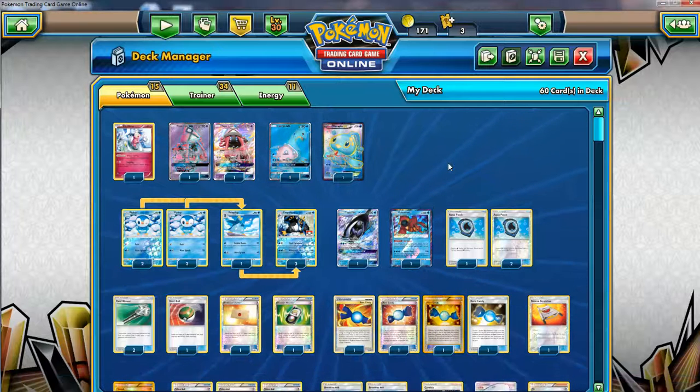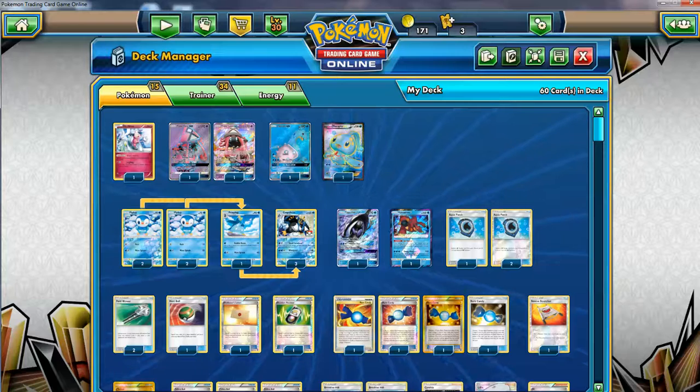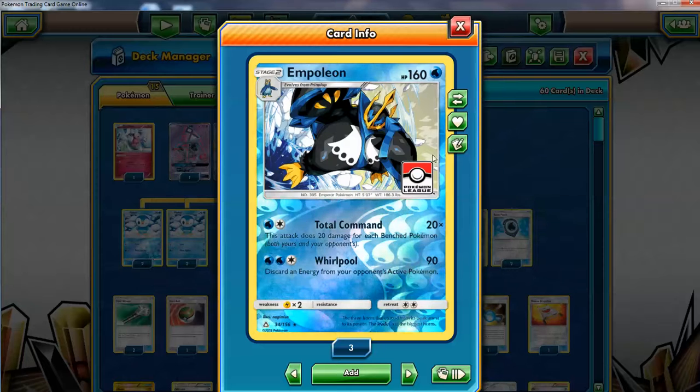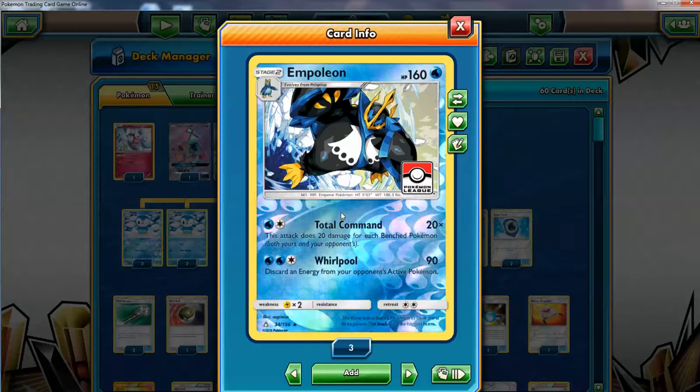What's poppin everybody, it's finally deck profile time — Empoleon deck time. I finally managed to get the cards to make the deck and played around with it. It's kind of good, it's not super meta because they can play around Total Command, but it's pretty good. Empoleon is one of my favorite water starters for sure — doesn't surpass Swampert, but comes close.